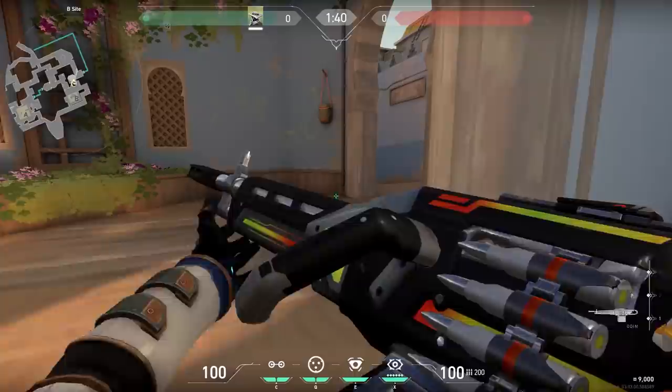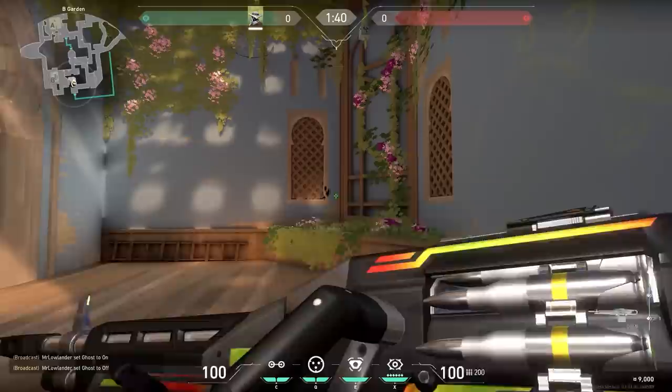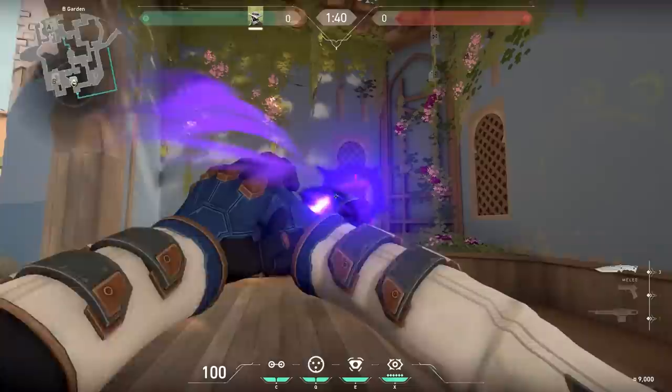Here's a nice Cypher setup on B on Bind. When you put your tripwire over here and go to Hookah, you can shoot through the wall if enemies walk through it. When you use this trick I would recommend: one holds mid and you hold long through the wall. You can also use this trick the other way around — just place your trapwire in Hookah and go to long and shoot through the wall from there. Easy peasy kills.